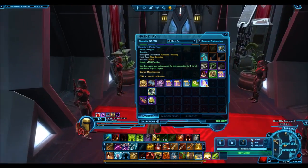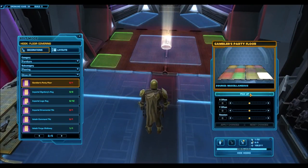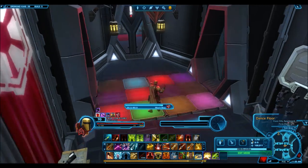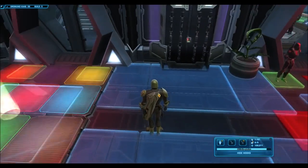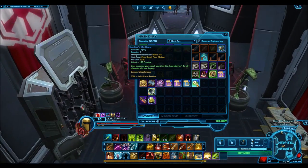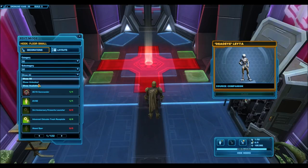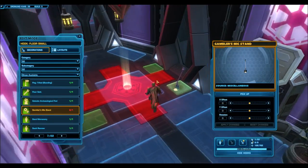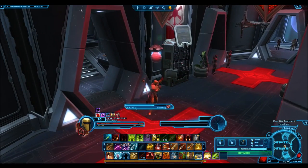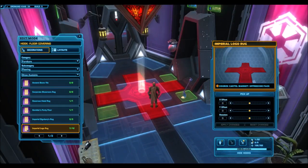Let's go ahead and preview these decorations in my stronghold, because the decorations are really the highlight of this event. They're worth doing the Nightlife event for even if you're not going for the big jackpot items. The Gambler's Party Floor works just like we saw — you click any square and it activates a dance emote. The Mic Stand is also great; it's going to make for a really good party room in any stronghold.